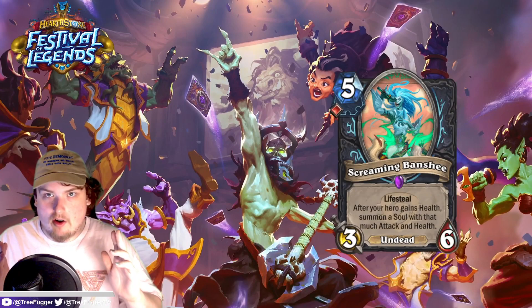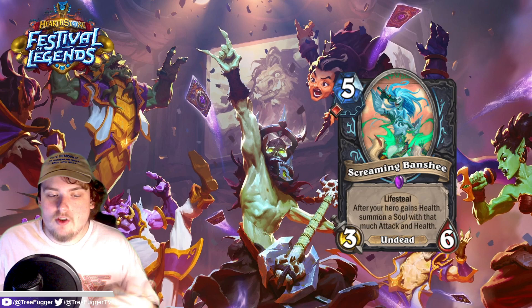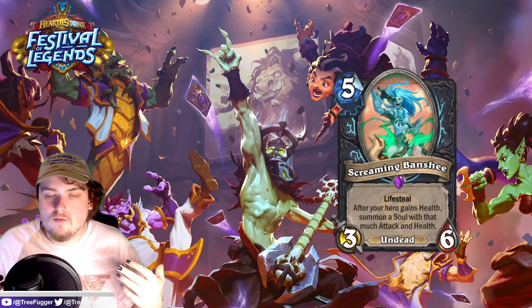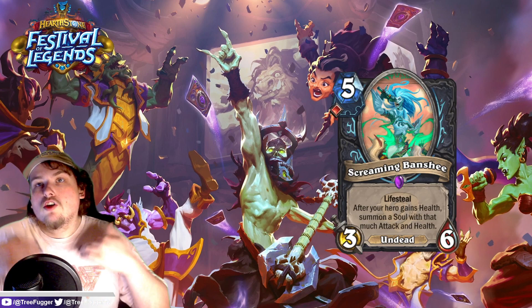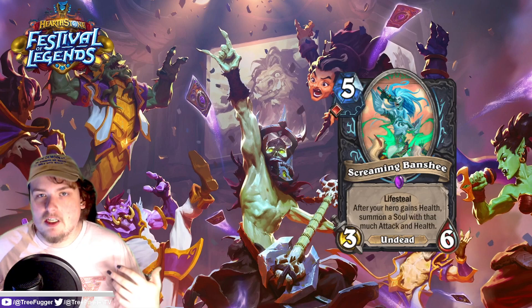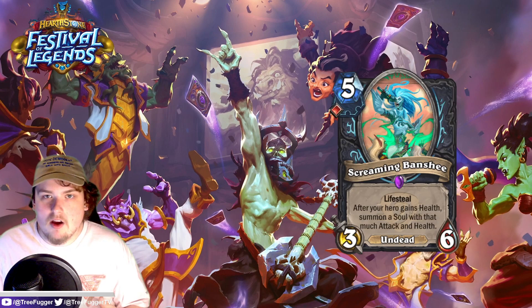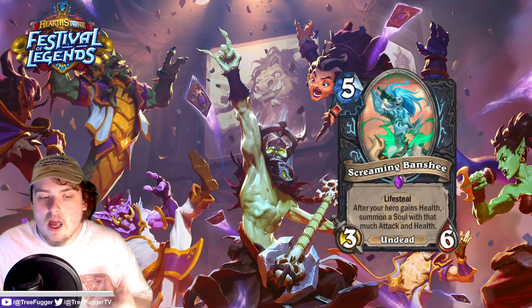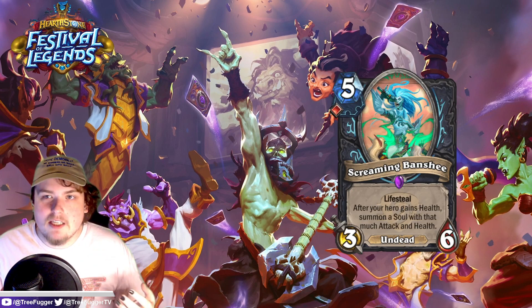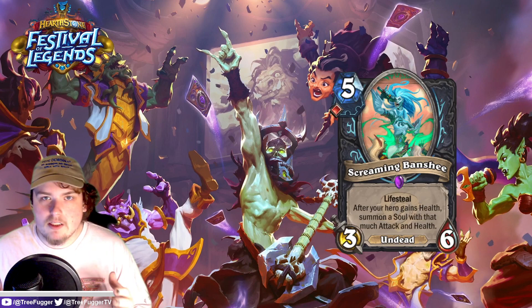Our next card is Screaming Banshee, another card for Death Knight. It says lifesteal — after your hero gains health, summon a soul with that much attack and health. So whenever you gain health, say you use Death Strike which deals six damage to a minion and heals you for six, you can summon a 6/6 with this minion. Granted, that's a nine-mana combo that's not going to happen very often. A five-mana 3/6 is pretty bad stats, so I'm thinking that's not going to happen very often.